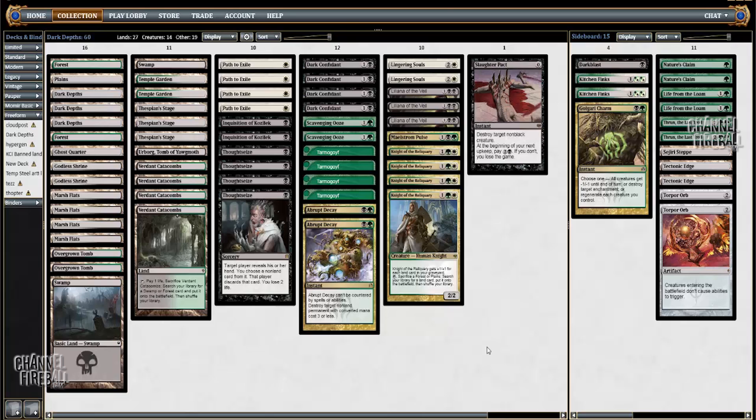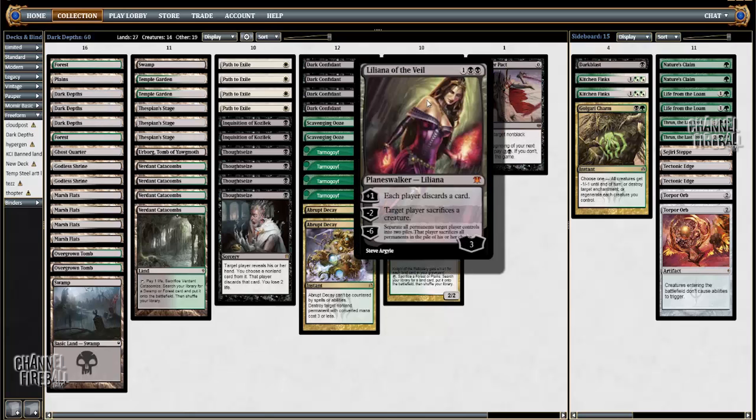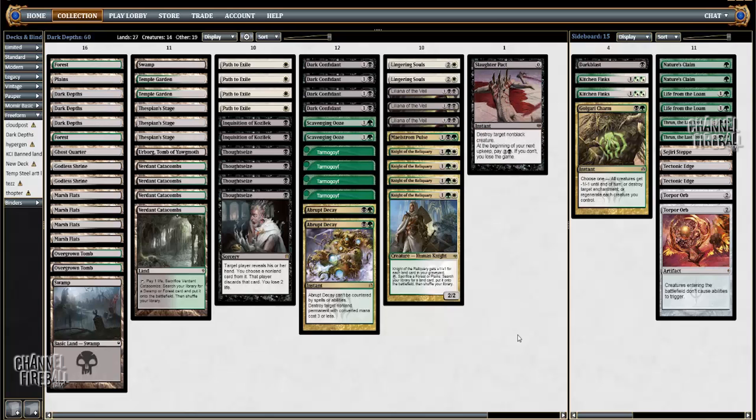The rest of the deck is pretty straightforward Junk stuff. I really like pairing the Dark Depths combo with black, just because it is weak to Path to Exile. So if you have all these Thoughtseizes and Inquisitions and Liliana to make your opponent hellbent, their ability to answer the 20/20 token is greatly diminished. Before getting into some matches, I'd like to introduce my partner in crime, Larry Swayze. Larry is something of a Modern specialist — he top-eights Modern PTQs like it's his business, and he wins a few on occasion. He's also a MODO grinder. You can follow him on Twitch at KrazyKirby — that's crazy with a K. Let's get into some matches.